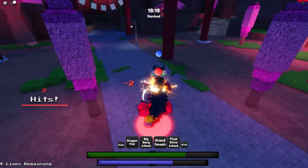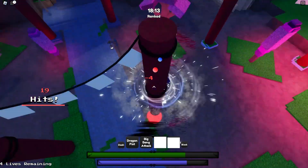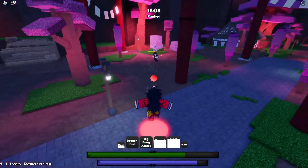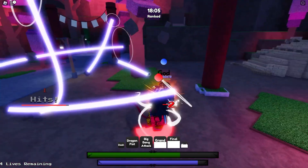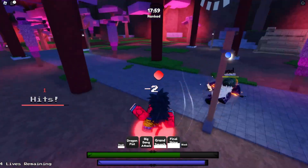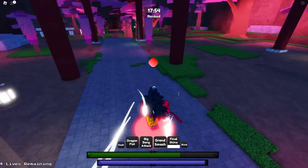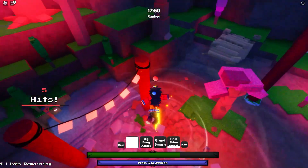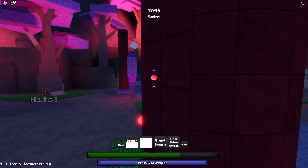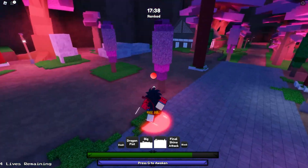My goal is to show y'all the bread and butter combo — you can actually use all four moves in one combo. She got stuck on a lamp pole, which sucks, but essentially you ladder with your four, then knock them down into your three, use your one, and finish with your two. I wanted to get a ladder into Dragon Fist — I was testing that in training — and it worked perfectly, but I bricked the Big Bang Attack.